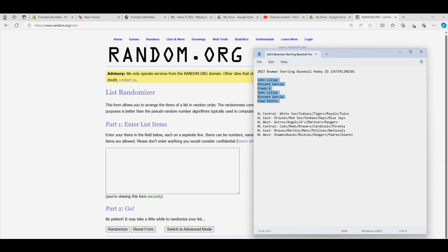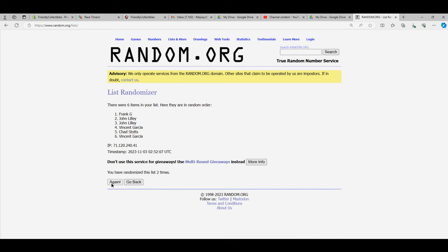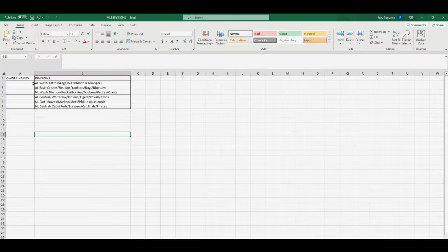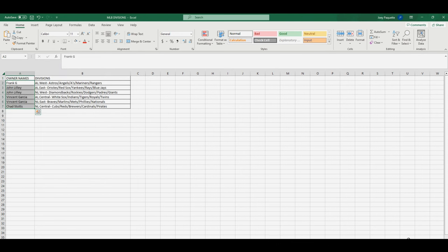Good luck guys. Chad's at the bottom, John is at the top. Going to copy that list and then seven times through — that's one, two, three, four, five, six, and seven. Alright, Chad's at the bottom, Frank G you're at the top. Going to copy that list and paste special text right here just like that.